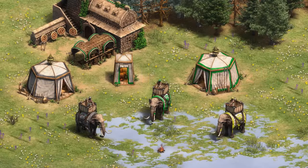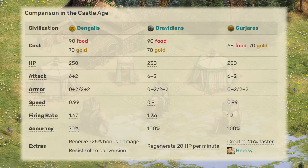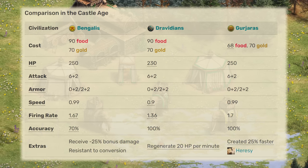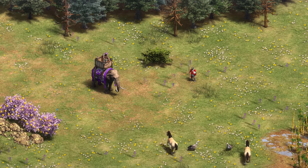If it was hard to follow what all of these technologies translate to from a raw stats perspective, here's a quick table for the castle age specifically to summarize it all. The Gujaras have the cheapest elephants and the easiest to mass, the Dravidians have the squishiest and slowest but the fastest firing elephants, and the Bengalis' lack of shot accuracy stands out. With the fundamentals out of the way, let's get into the tests now, starting with the castle age.